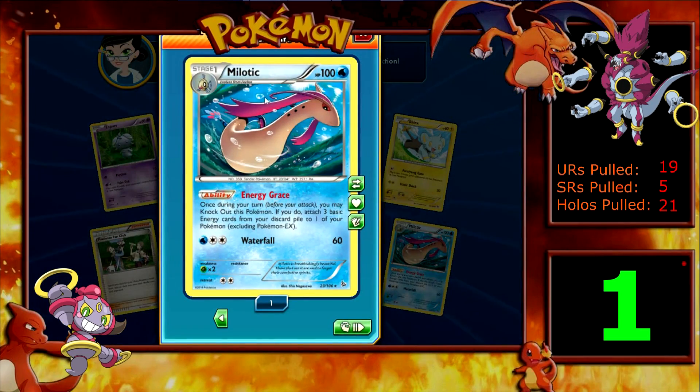So we have 100 HP with Energy Grace. Once during your turn, you may knock out this Pokemon. If you do, attach three basic energy cards from your discard pile to one of your Pokemon, excluding Pokemon EXs. I don't really see that being used a lot because even if you do choose to knock it out, that does count as your opponent getting to take a prize card. So I don't think people would be a fan of that one.